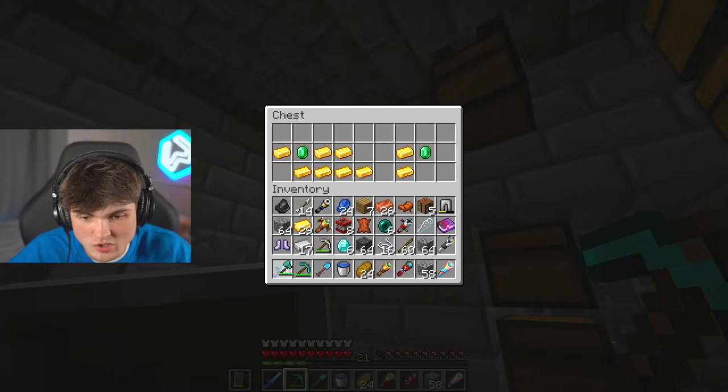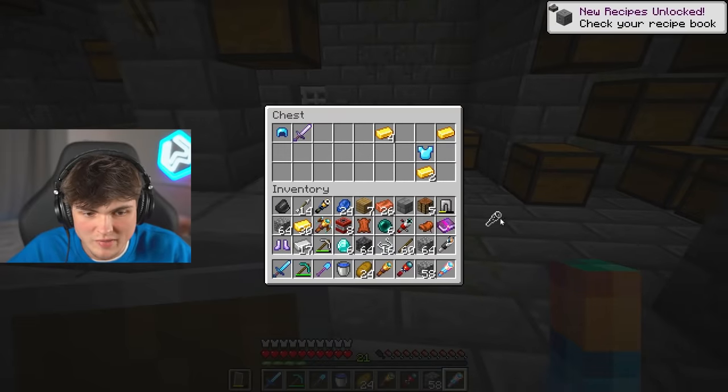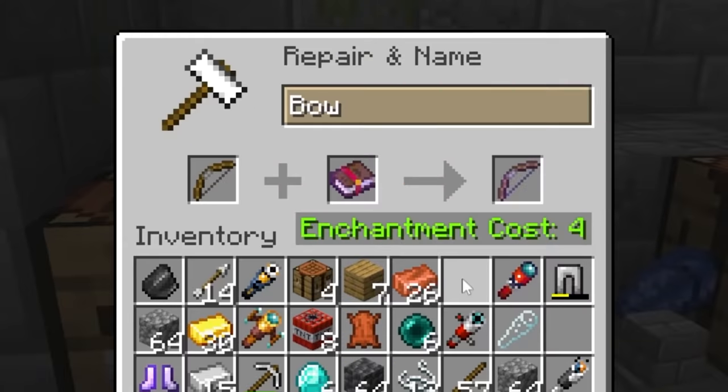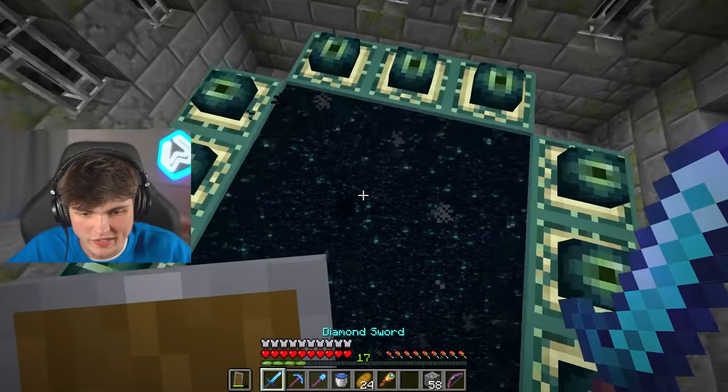Unbreaking three. Sharpness three - yes please. Sharpness four - thank you. And of course, because I've now got all that iron, I can use this power four book. Boom, boom - power four. We've only got 14 arrows but that's enough. And we're going. I didn't set my spawn. I'm an idiot, but I don't care. You know what? We can just use this.